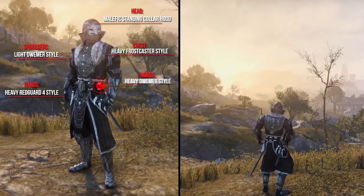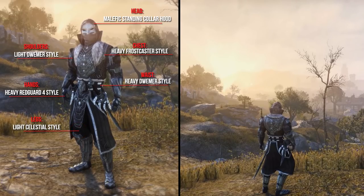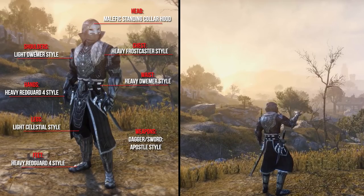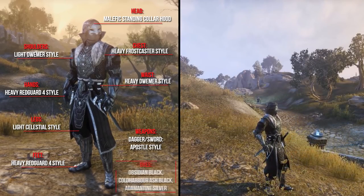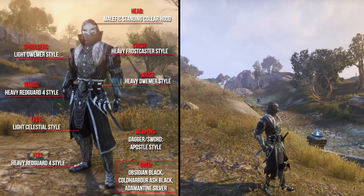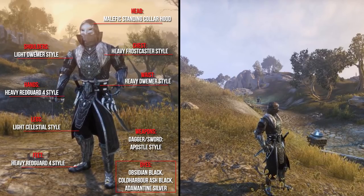The hands the Heavy Redguard 4 style, the waist the Heavy Dremora style, the legs the Light Celestial style, and the feet the Heavy Redguard 4 style. As weapons he uses a Sword and Dagger in the Apostle style. As dyes he uses Obsidian Black, Cold Harbor Ash Black, and Mint Silver. The application cost for this outfit is 9600 Gold.